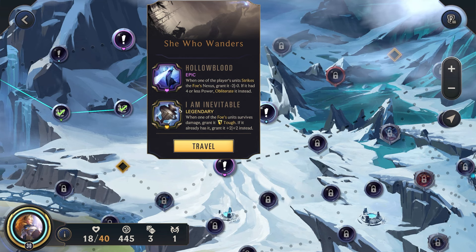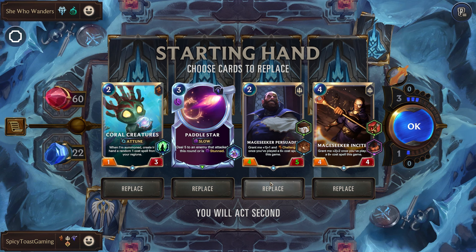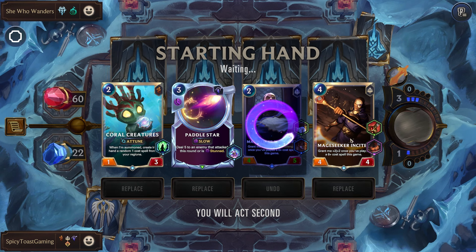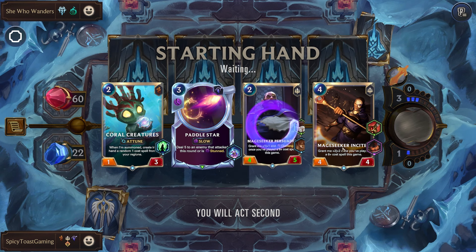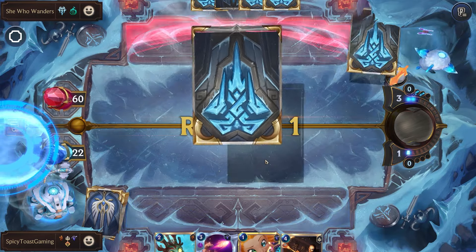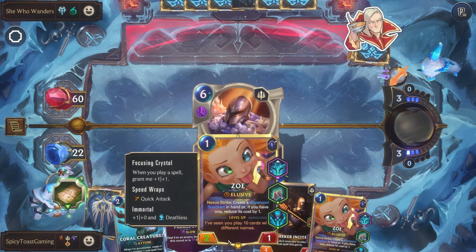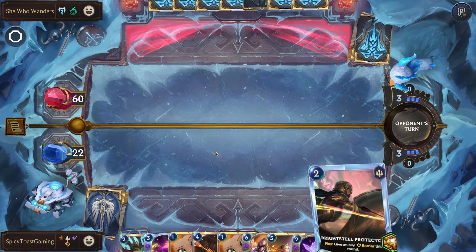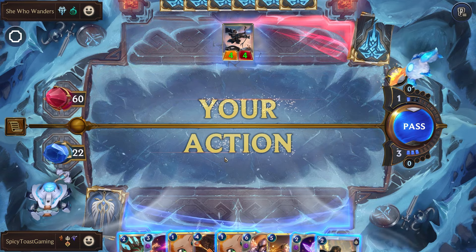She Who Wanders with I Am Inevitable. We'll get rid of this one and hold on to the rest, especially the Double Attack now that we can spread it to everyone. We have our Zoe, and when we play her she's going to give everyone Deathless, Quick Attack, and Elusive. Granted, we're normally playing her first thing, so that's a little difficult. A chill in the air.